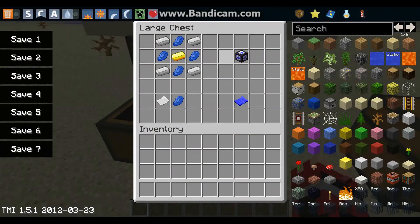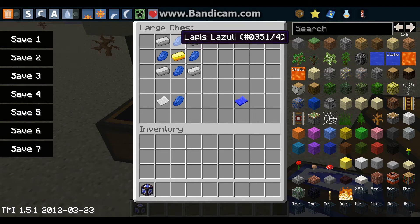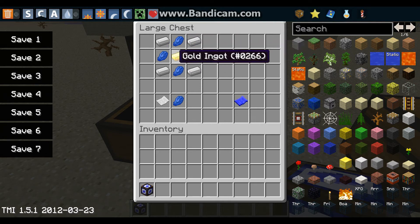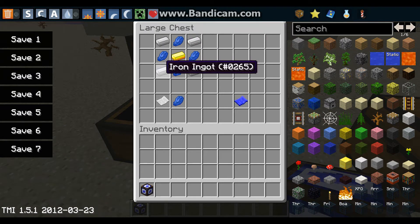Here are the crafting recipes. For the house packer, which is what you are going to need: you are going to need four lapis on the side middles, one gold ingot in the middle, and four iron ingots on the corners.